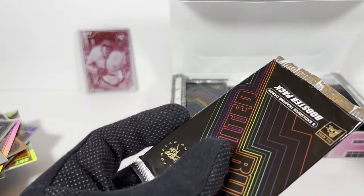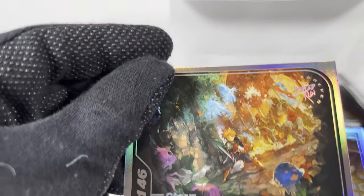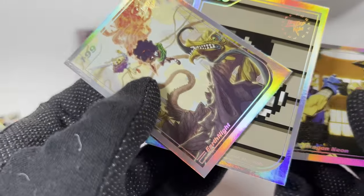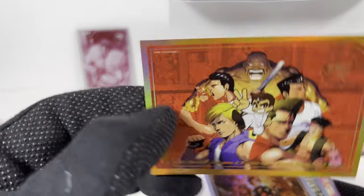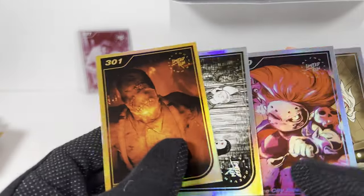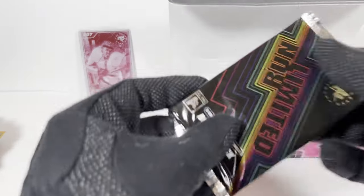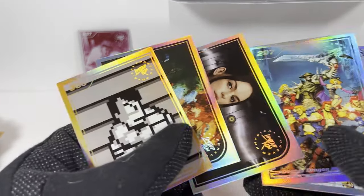Number 14 — looks like there might be 30 packs in here. This one again, and that one again, and that one, this one, and this one. Have I reached the point where I'm just going to start getting dupes? Number 15 — that one again and this Chasm one. Number 16 — all dupes. Number 17 — again. Dupe-land.